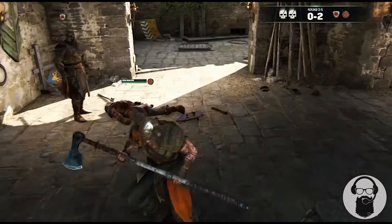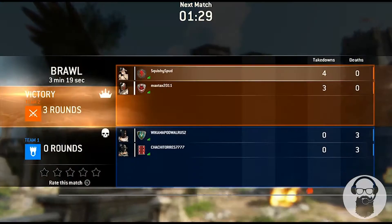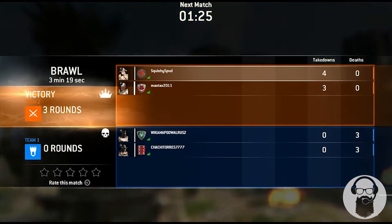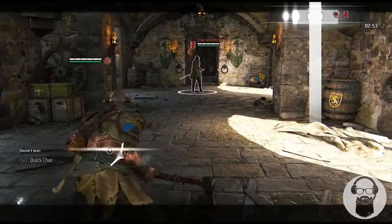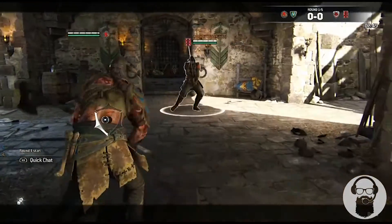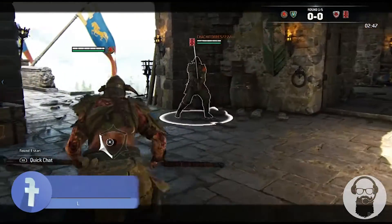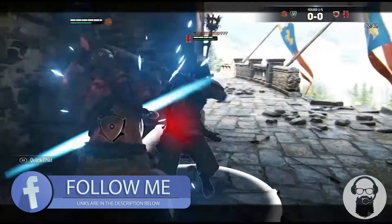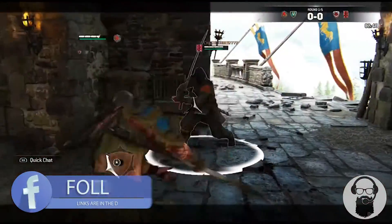If you take Rainbow Six Siege and For Honor for example, all new maps and characters are free. For those who purchase the Season Pass, you'll get early access, and the new characters are unlocked ready to play by default. For those who purchase the base game, you just have to use in-game currency, and it's actually not that ridiculous to earn. Or you can visit the in-game store and buy the in-game currency with real money — well, nobody's perfect.